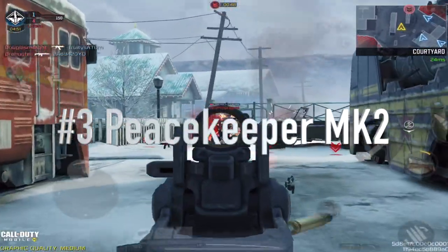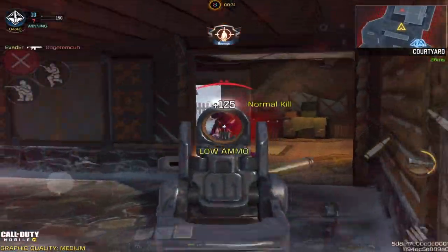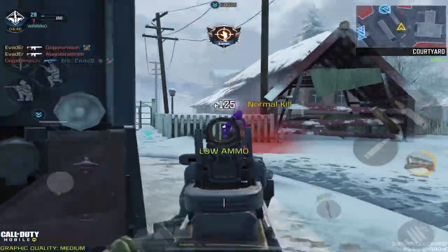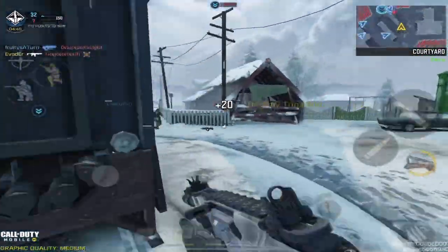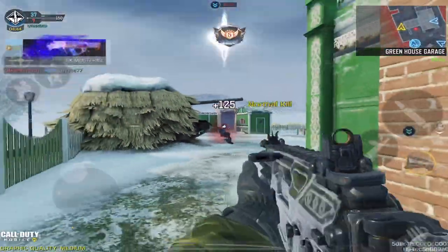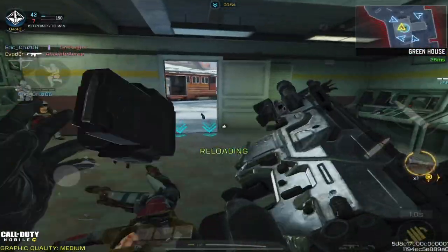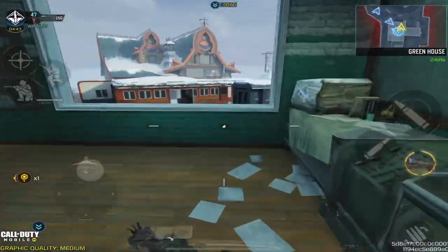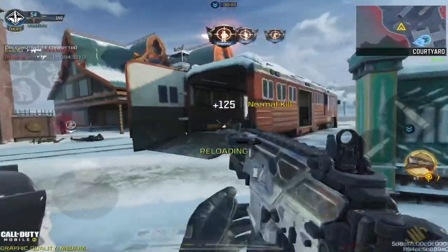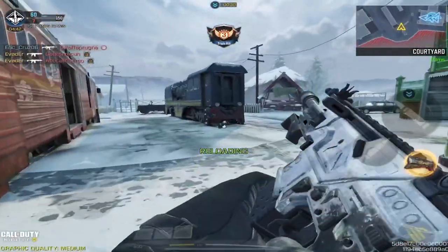Coming in hot at number three is the one and only Peacekeeper MK2. This gun needs no introduction — it was released during Season 13 and has become a powerhouse as an ultimate AR/SMG hybrid weapon in the game. It's very volatile in terms of control, but it has the capability of being a hybrid SMG in close combat scenarios. It's a very versatile AR, but I would limit range usage beyond 25 meters since the recoil gets a little funky. If you're a skilled player — and this is a very high skill weapon to use — this AR will reward you heavily.